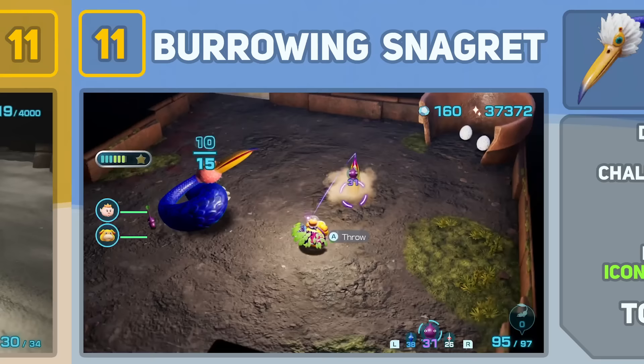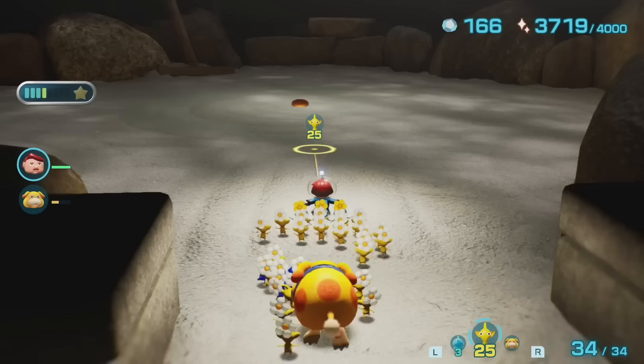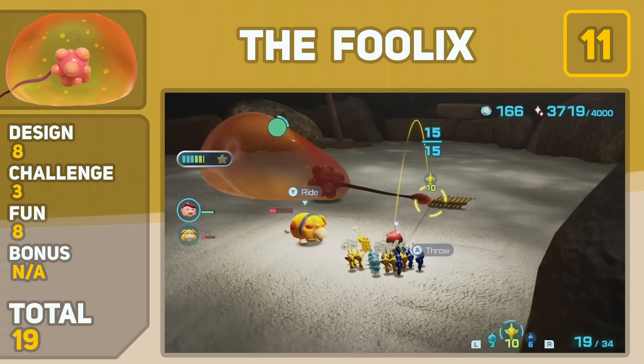The Foolix is a great callback to the original Goolix from Pikmin 1. For many, it was the first boss in Pikmin 4, and this thing took a lot of us by surprise — it disguises itself as a pile of nectar until you get close enough. Its design is unorthodox but it works pretty well, and although it isn't too hard to fight, I'd be lying if I said I didn't enjoy the battle.